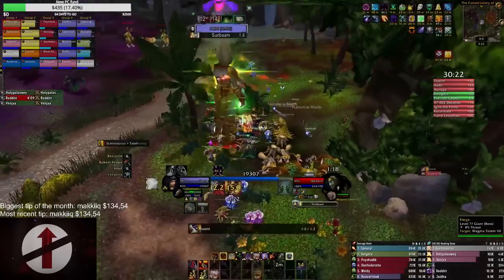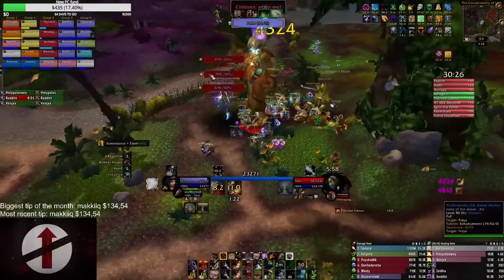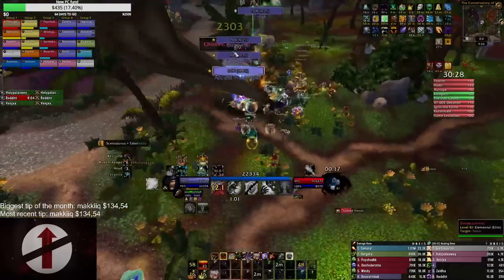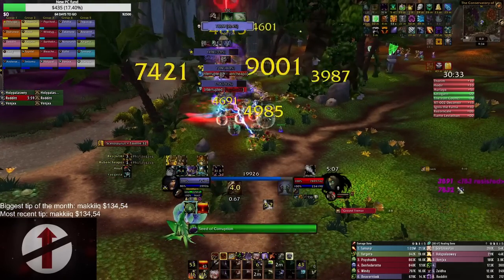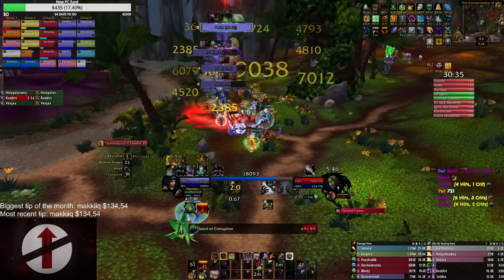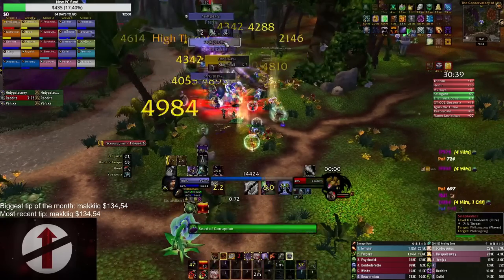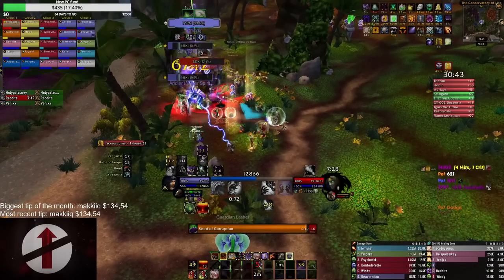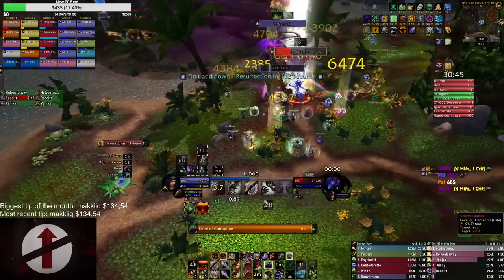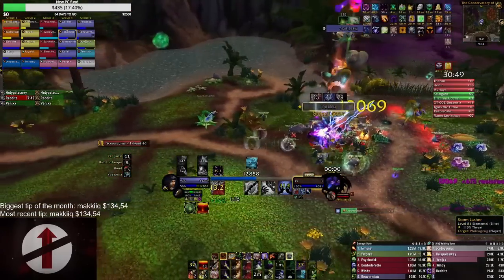Next up Freya. Since my last video I haven't really started doing anything differently, other than how I handle the triple add wave. What I do now is a Corruption on each of the adds and then Seed off of Freya. Then I will refresh the Corruption on the Snaplasher with a Haunt because it has the highest HP pool out of the three adds. The Haunt debuff makes your Seed hit harder as well on the target, making it quite valuable.